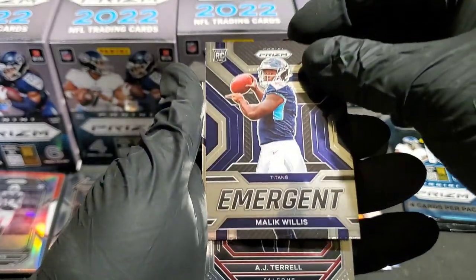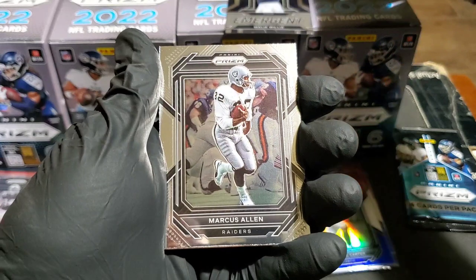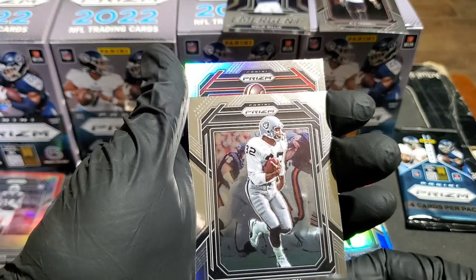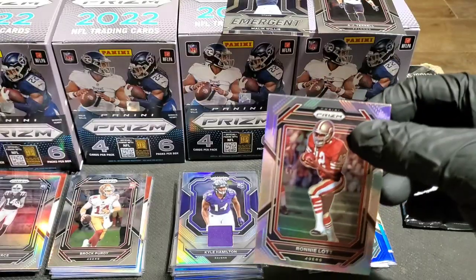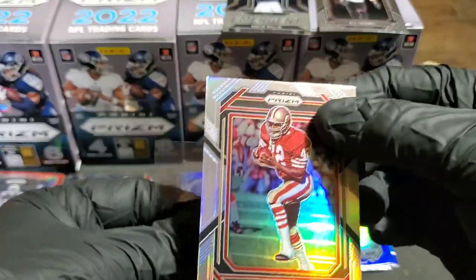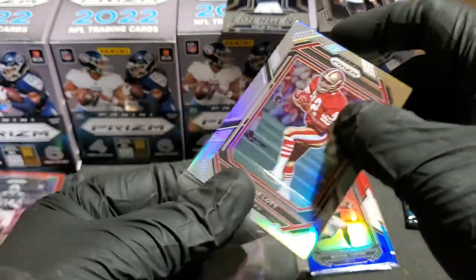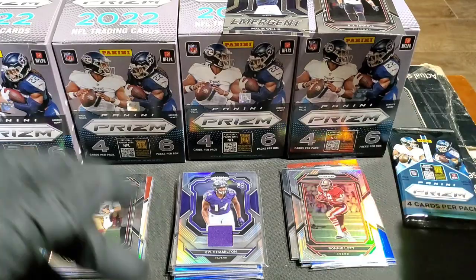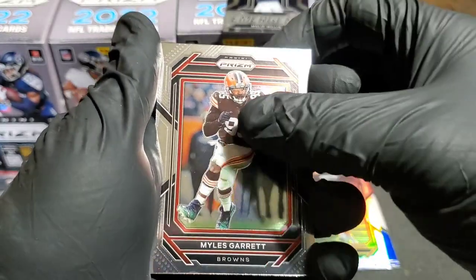Pulling from the back: Emergent Malik Willis, AJ Terrell, Marcus Allen — and this should be our silver. It is! But no rookie shield — we have Ronnie Lott. Not the best; I was really hoping for Brock Purdy. I saw the 49ers helmet and got excited, but the rookie shield was gone. Had my hopes up. Really thought I had that Brock Purdy.